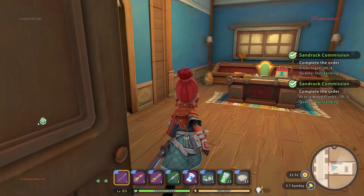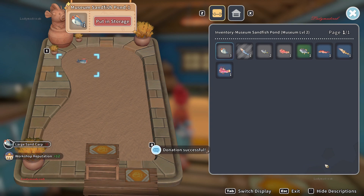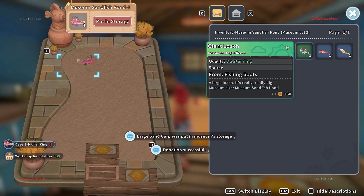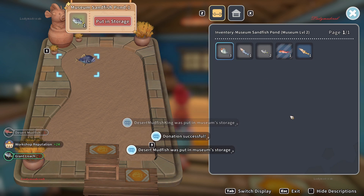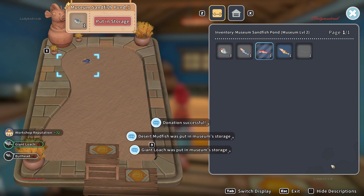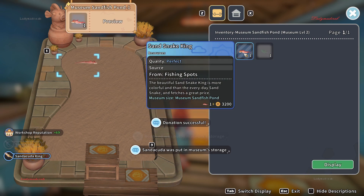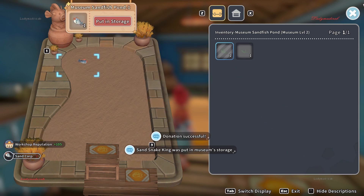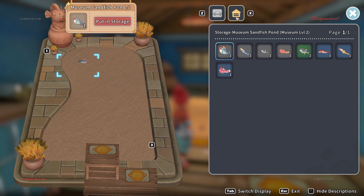We're back guys, I have fish with me. This is king museum sunfish. This is desert mode fish king. This one, and this is also sundacuda king. This is sun snake king. And this is sun garb — there we go, so we donate some fish. So we have this stuff here.